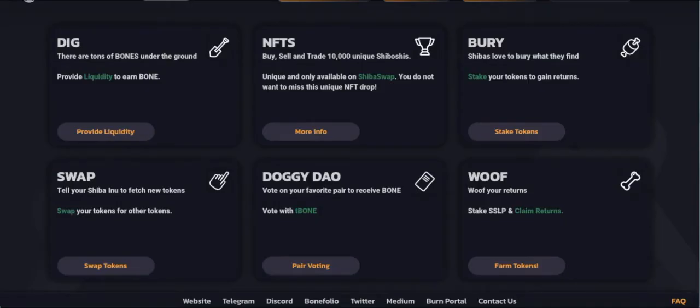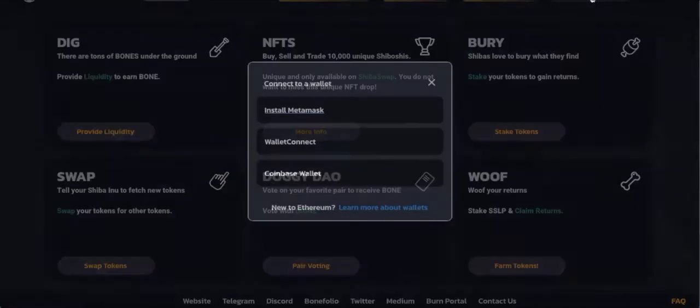All right, here we are back at shibaswap.com, and again, this is a five-month update for staking our Shiba Inu tokens. Once at shibaswap.com, come up to the top right corner where you see the Connect Wallet tab. Go ahead and click on that and connect your wallet.